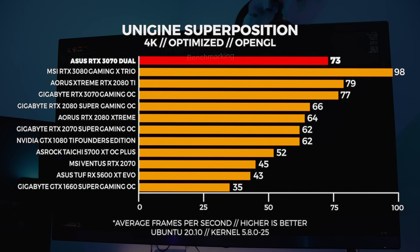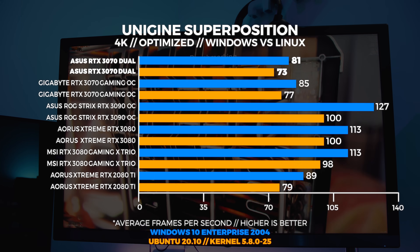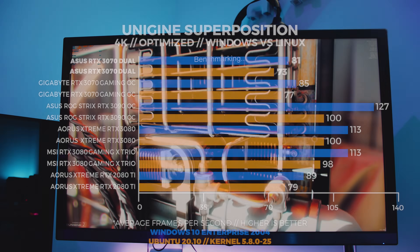At 4K, we're seeing the same thing happen again in both Windows and Linux. The ASUS 3070 Dual is slightly slower than the 2080 Ti again, which is a good indication of how this GPU performs with this benchmark.